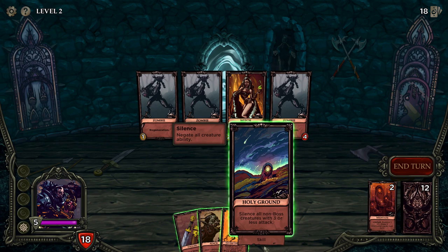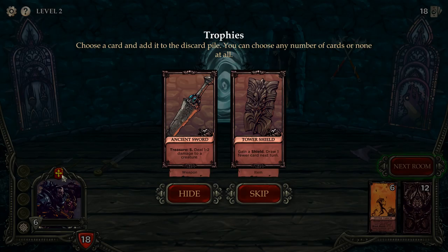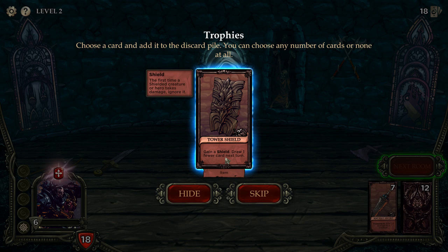Oh my god, this card is so good — just activate the last word and kill the whole board! So this is a treasure and a sword, we'll get five gold as treasure and it deals one to two damage. And with our tarot passive, it always deals the maximum of two. I don't think I'm going to take the Tower Shield though — draw one fewer card and Divine Shield's good, but you draw one fewer card. I'll skip that.